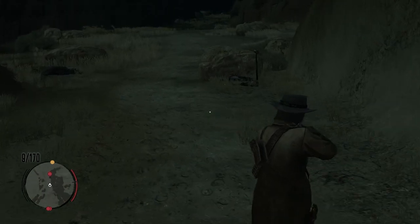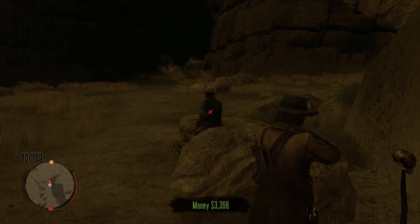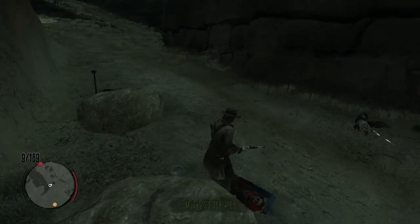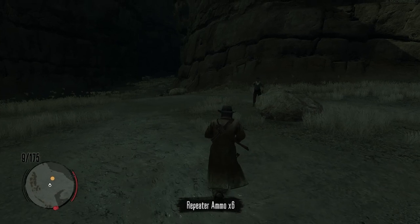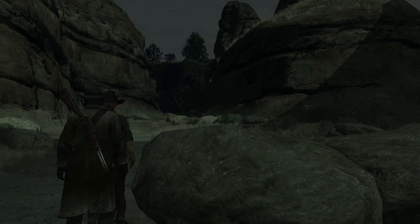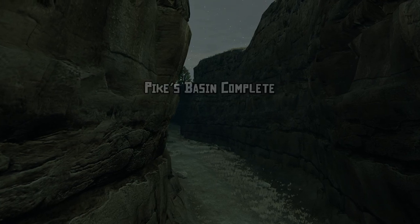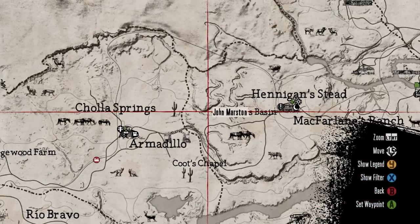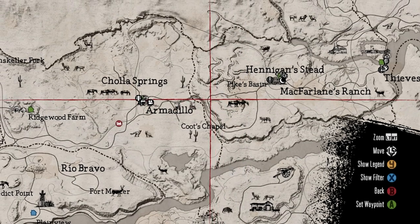We're getting to the end of the outpost now. This would have been quicker if we still had Midnight, but sadly Midnight bought the farm - literally. Although we left two guys alive, it still counts as completing it. John isn't exactly the best of folks but he doesn't mind helping when needed. And with that, we can continue on to Irish - because Irish owes us a Gatling gun.